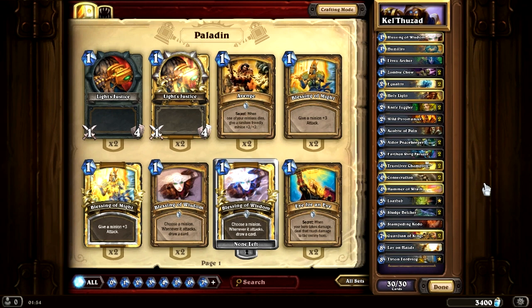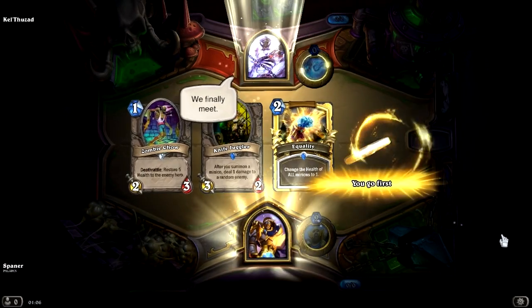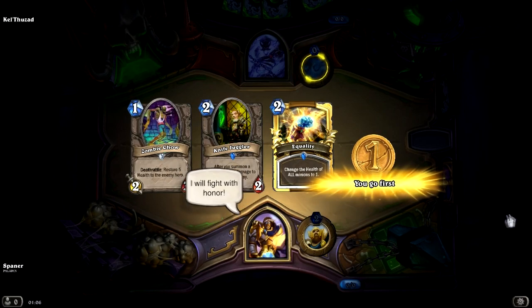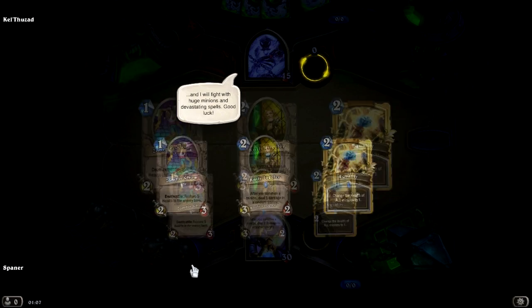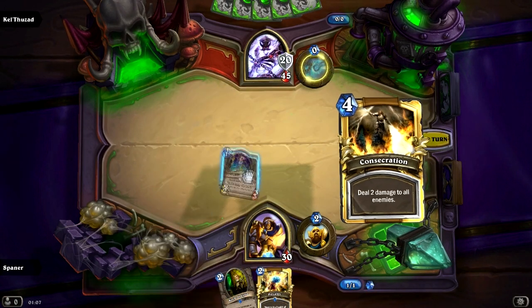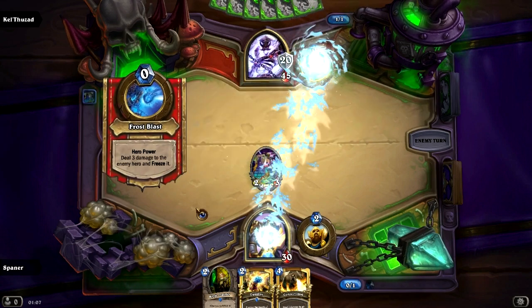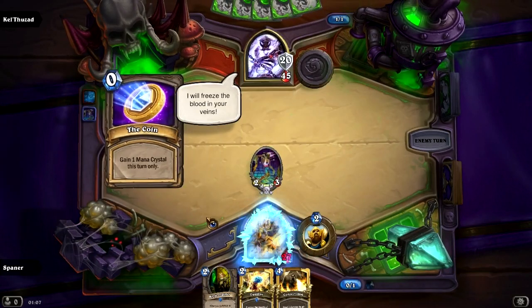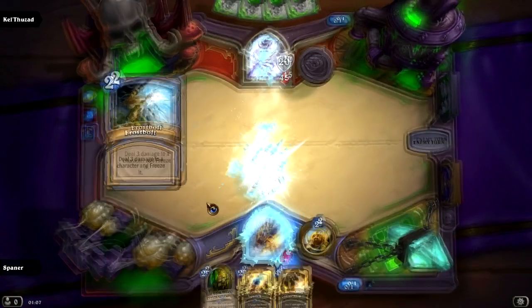Alright, this is the deck I used for Kel'Thuzad. Here we are — the final boss of heroic mode, Kel'Thuzad. We keep Zombie Chow and Knife Juggler for the early game because they're pretty useful. Obviously we start with Zombie Chow to take care of his early threats. And there you see his hero ability — Frost Blast — so he will be constantly frozen during this first phase. The first phase lasts until he's out of armor. He starts with 20 armor — 10 more than in normal mode. When the armor is gone, at the exact moment you get rid of his last point of armor, your turn will end regardless of whether you can still play cards, and phase 2 begins.